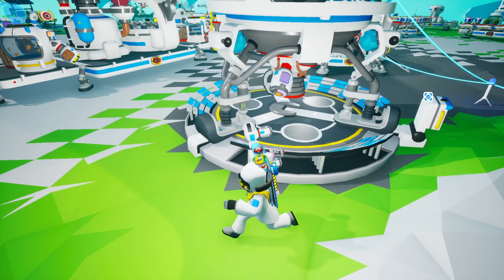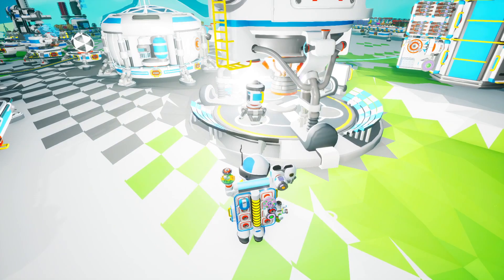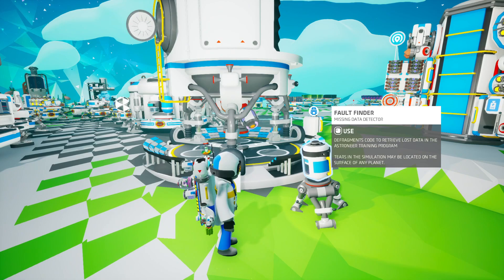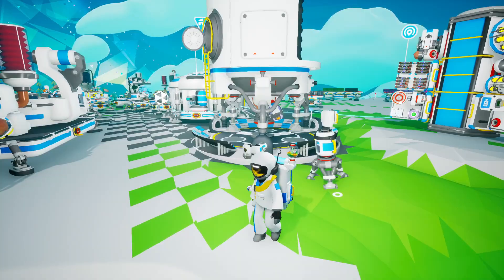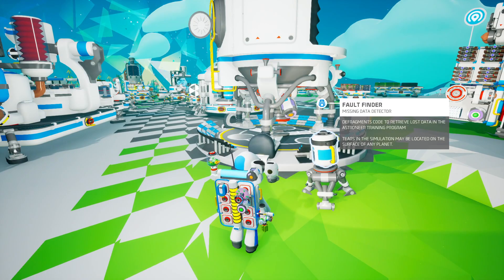Okay, that's a chronal anomaly thing. Fault Finder — Missing Data Detector. Defragments code to retrieve lost data in the Astroneer training program. Tears in the simulation may be located on the surface of any planet. Tears in the simulation? That sort of suggests that nothing is real, right? This whole adventure we've been on has been a simulation, perhaps part of the training program. Could be. Let's use it.